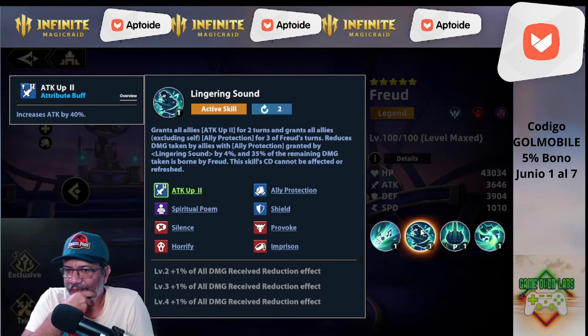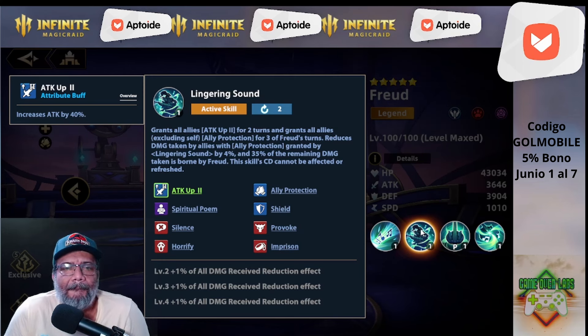Creo que esta es la habilidad más potente de él. Le otorga a todos los aliados Attack Up 2 por dos turnos, y ally protection a todos los aliados menos él por 3 turnos de Freud. Reduce el daño que reciben los aliados con ally protection en un 4%, y el 35% de ese daño se lo lleva a él en vez del aliado. Este skill cooldown no puede ser afectado o refrescado. Estamos hablando de 2, o sea que esto prácticamente es perma Attack Up 2.